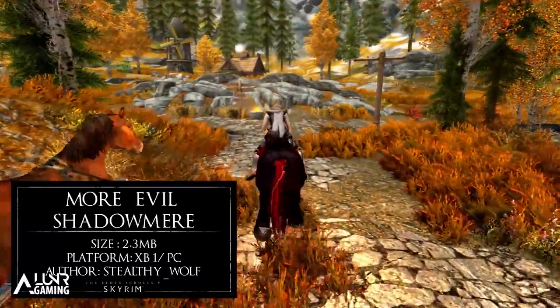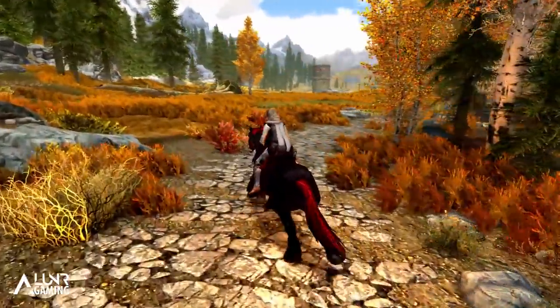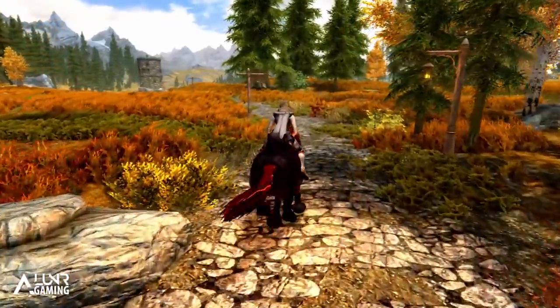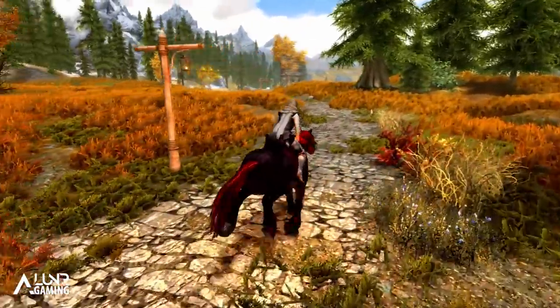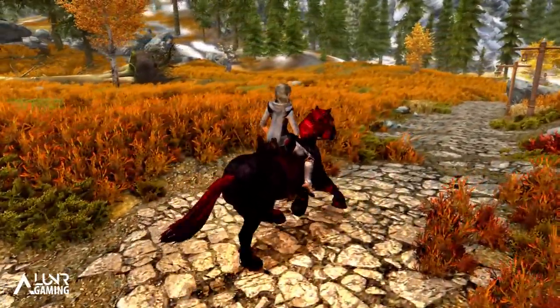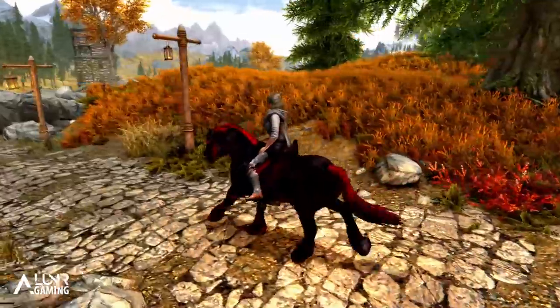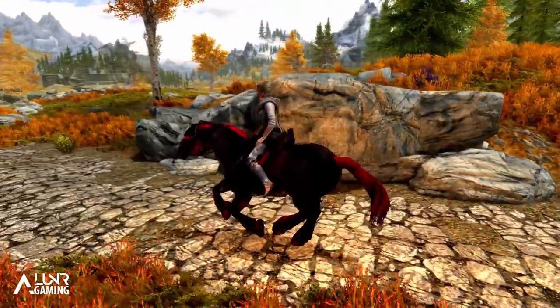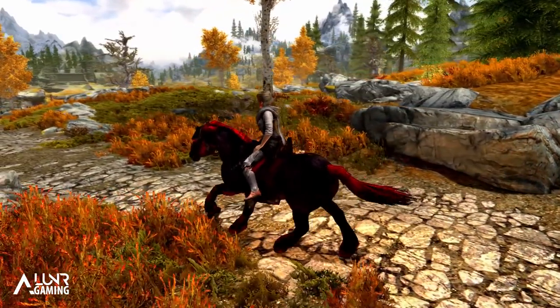This is a simple retexture mod for the Shadowmere horse. The mod author likes Shadowmere's red eyes but not the colour of him, so the mod retextures his dark hair colour to crimson instead of black. The mod doesn't alter the colour of Shadowmere's skin to crimson — it's only his mane and tail which are crimson, to make him look a bit more evil. I would like to see him completely crimson, which would be cool, but the mod you get is still nice.